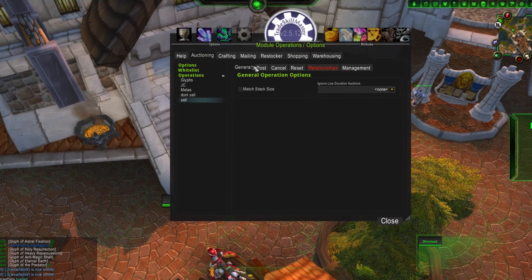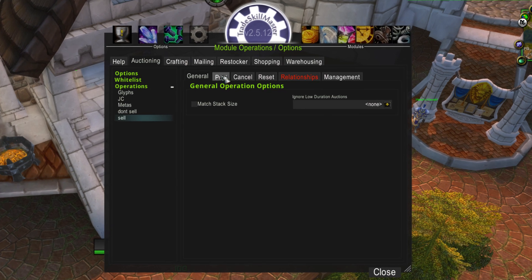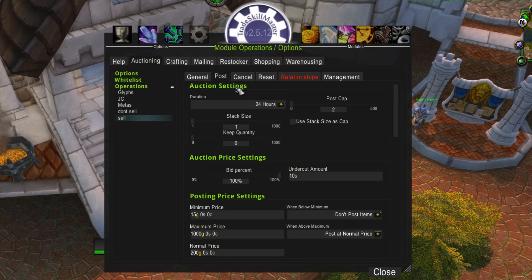I want to go into the View Operations option here — you can create this via a new operation if you don't have one already. The main one you're worried about is Post. I like to post for 24 hours; it's not much difference in cost, and quite frankly we're going to probably cancel it anyway. I have everything set to a post cap of two, which is done with inscription because otherwise it will become too much to handle. Plus you're very rarely going to sell two of the same glyph during your post and cancel scan. Keep stack size as one.